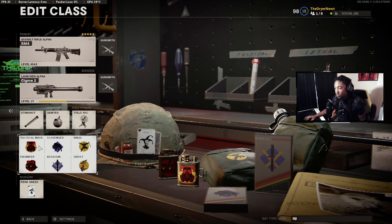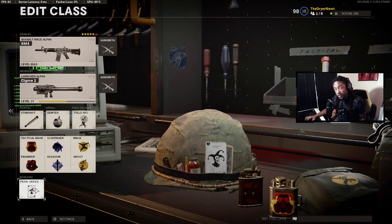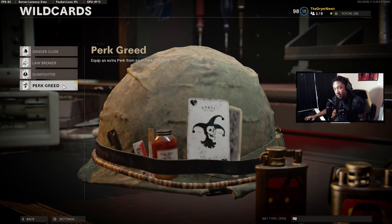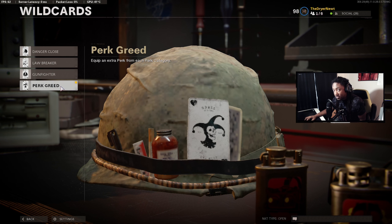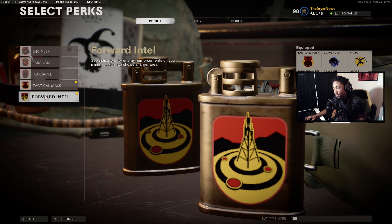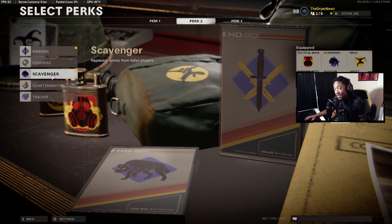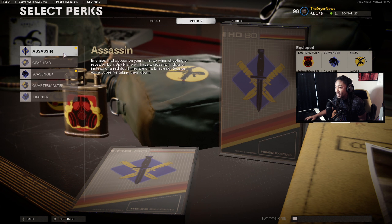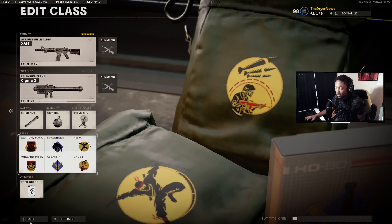For perks, I always run Engineer, Flak Jacket. This is for 6v6 — perk setups are a little different if you're playing Combat Arms. I like to run Perk Greed, which gets you extra perks — two perks from each category. If you're running Combat Arms you can run Gunfighter, but I mostly play 6v6 TDM so Perk Greed is absolutely a must. Run Forward Intel and Tac Mask in your first perk slot, Assassin or Scavenger in your second — Scavenger is a must if you go on long streaks. Perk three is always Ghost and Ninja.